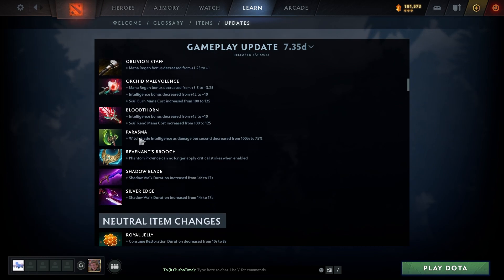Witchblade intelligence-as-damage-per-second decreased from 100 to 75 — that's a nerf. Phantom Rogue can no longer apply critical strikes when enabled, so Revenants got a huge nerf for PA and similar heroes. Shadow Blade duration increased from 14 to 17 seconds.